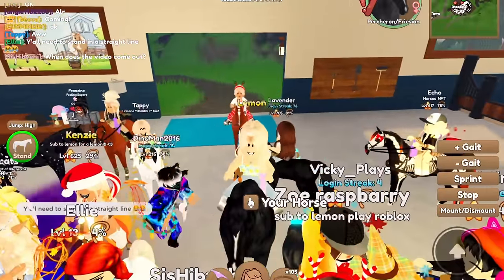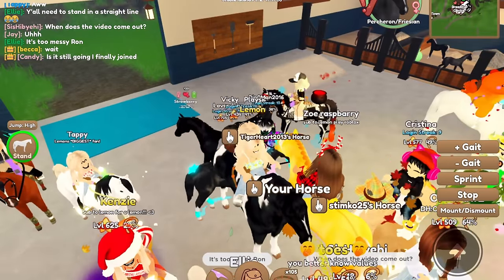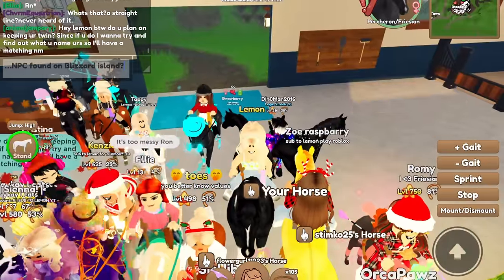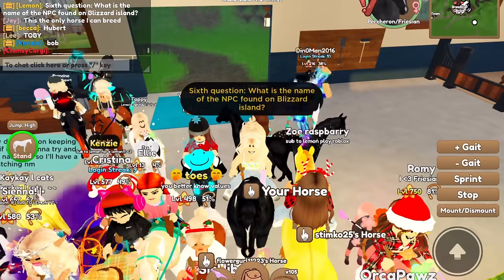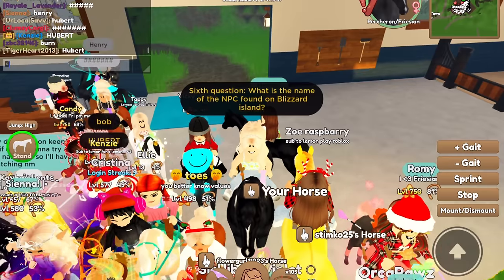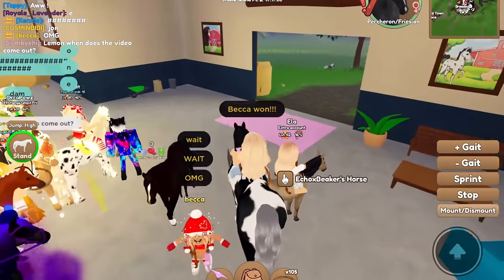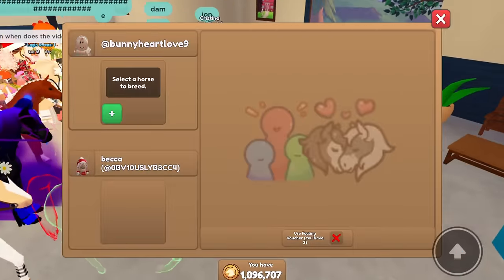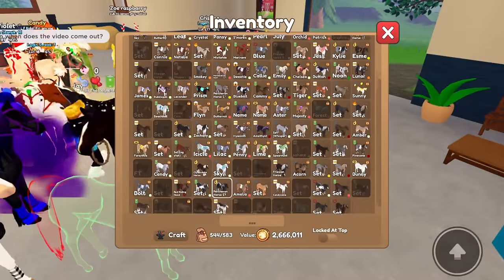We are back with the next question. Also, my sister Strawberry got kicked out and can't get back in because the server is full — sorry about that. The sixth question: what is the name of the NPC found on Blizzard Island? Hubert — Becca got it correct, and that was incredibly fast! Let's find her and invite to co-breed.